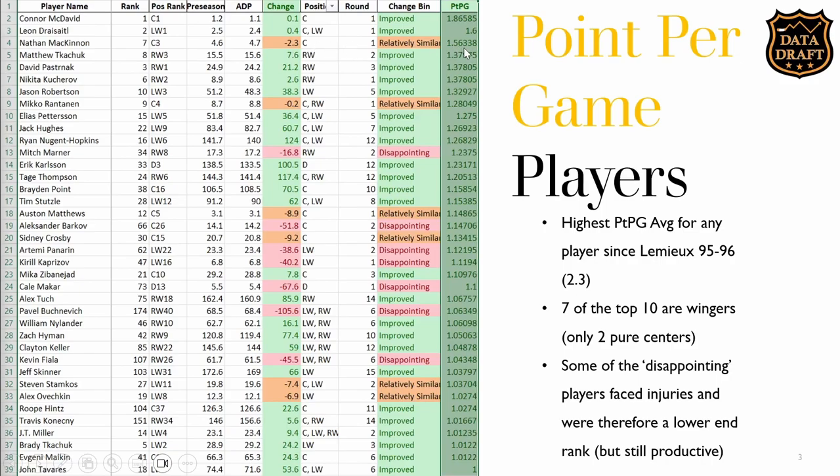McKinnon had a great season at 1.56 points per game, eclipsing the 100-point mark for the first time in his career. Some players faced injuries — Kaprizov missed time and would have ranked much higher. Kale Makar was in and out of the lineup; if healthy, he'd probably have been a top 5 to top 10 player, rated third or fourth on the Player Hub overall. Buchnevich missed a bunch of time as well. Panarin still finished 62nd overall but regressed from his third-round draft position. Barkov is a better real-hockey player than fantasy player but still put up 1.14 points per game.